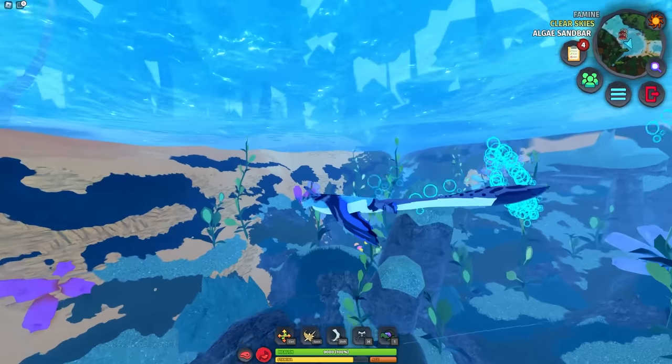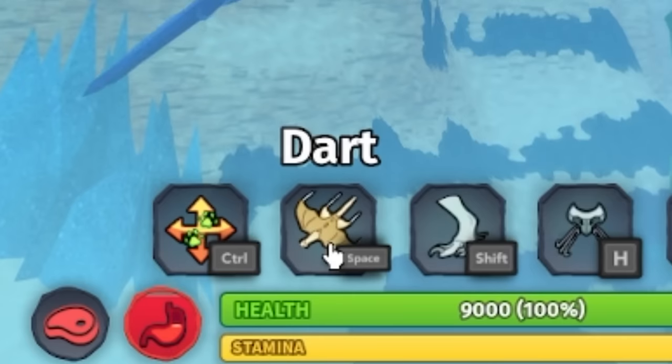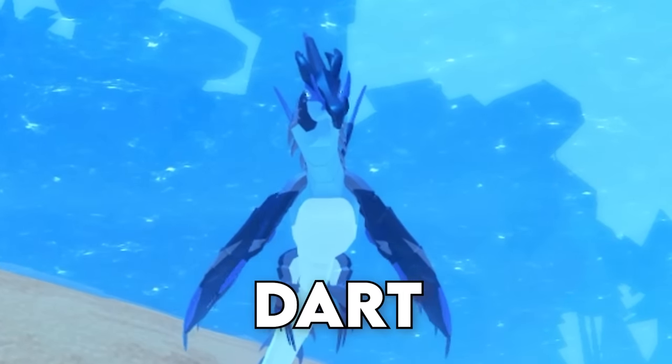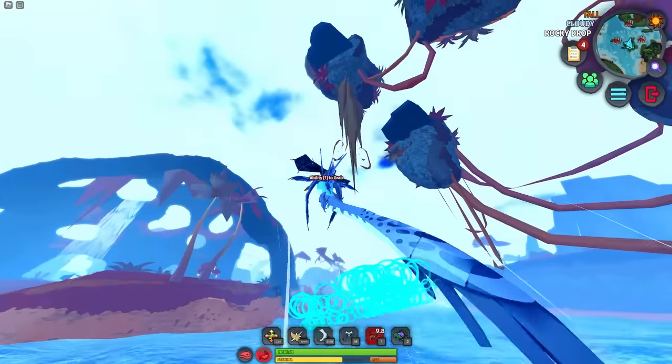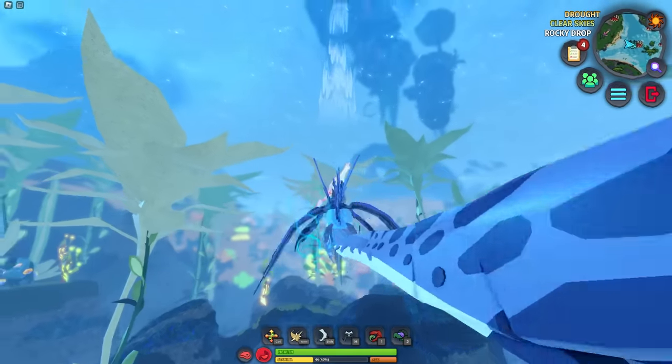Number 18. Darting is a new movement ability that most aquatics and semi-aquatics have. But if you have dart and the grab ability, you will automatically grab creatures when you dart into them. You can grab players under the water or jump out and grab anything flying above and pull it down into the water for you to kill. You'll even hear a special noise when you pull it off.